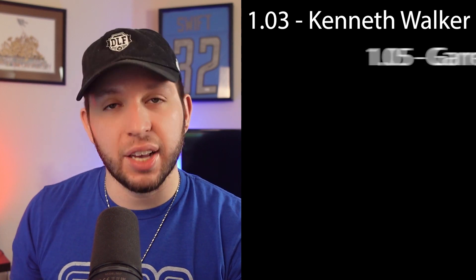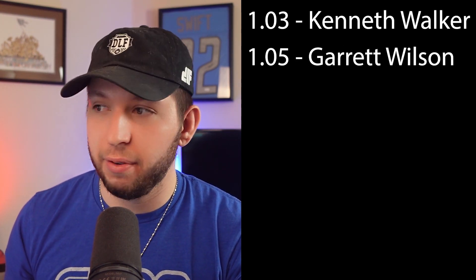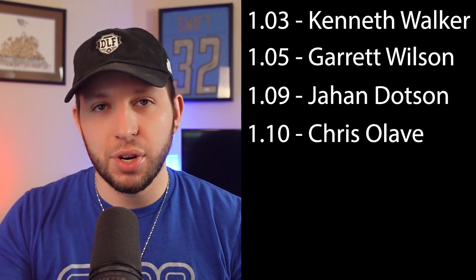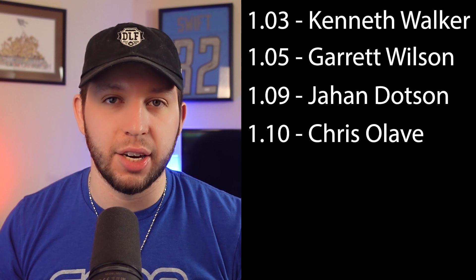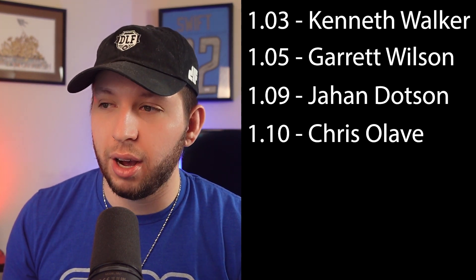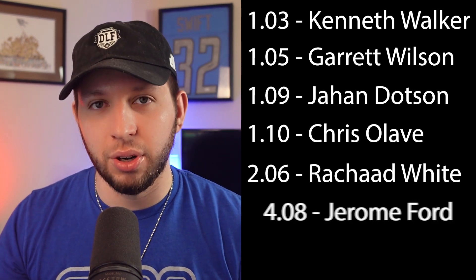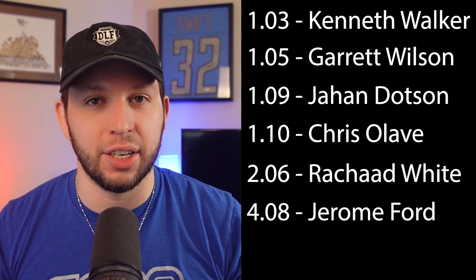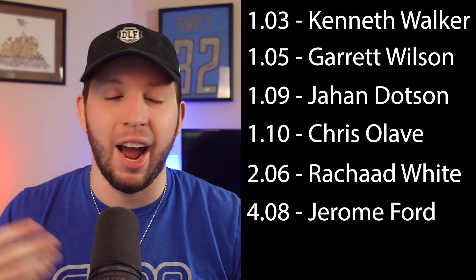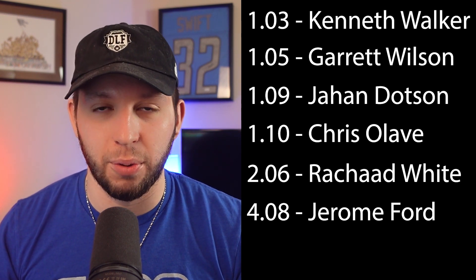So that's a look at how I would draft in your specific league with these specific picks, Rob. I would take Kenneth Walker at the 1.03 if he's there. The best wide receiver available — in this case Garrett Wilson — at the 1.05. Shots on wide receivers at 1.09 and 1.10 with Dodson and Olave, though we talked about the Christian Watson upside shot being valid too. Rashad White at the 2.06, and then the Jerome Ford insurance at 4.08 in case Nick Chubb gets hurt.